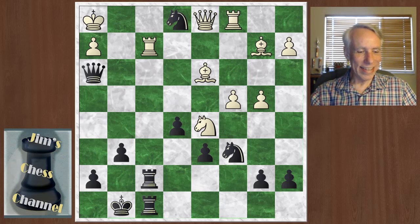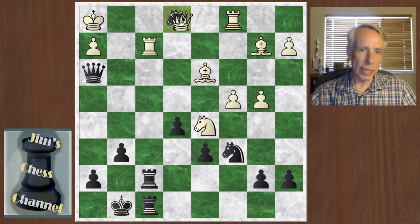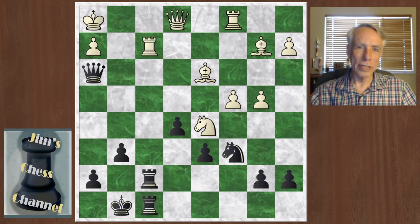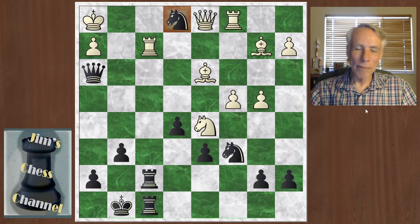Spassky played knight to e1. This is just game over. The threat is rook takes rook with mate on h2. The knight is preventing the queen from coming over and defending the h2 square. Even queen takes knight trying to defend the rook doesn't work because Black has two rooks and there's no other piece that can come in and defend there. There's actually just no defense at this point — throwing that knight down on the back rank, blocking out the queen's view of the g1 square, and it's all over.